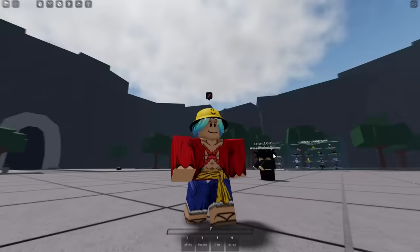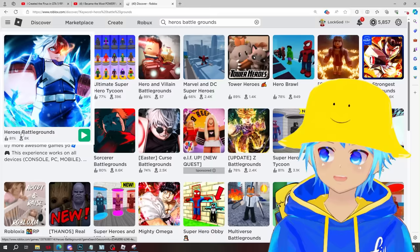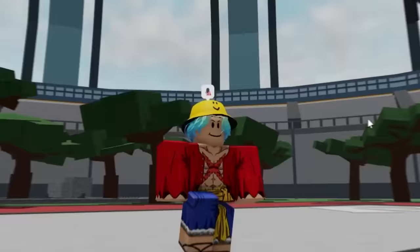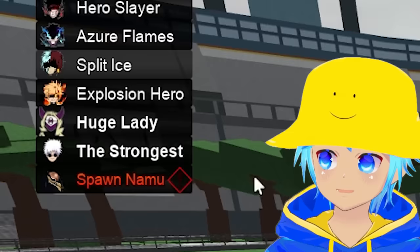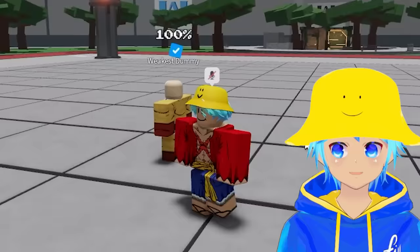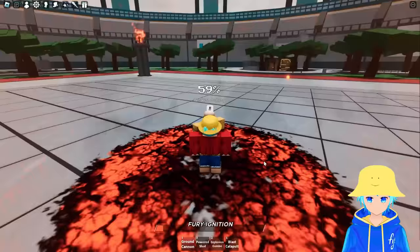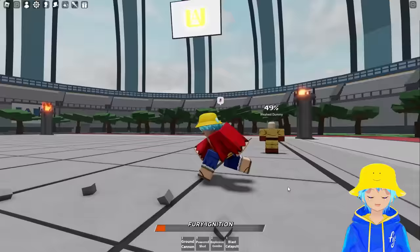Moving on to game number two - Heroes Battlegrounds! Private servers are free. For characters we got Explosive Hero, Huge Lady, and what looks like The Strongest. Let's start with Explosive Hero at early access - judging by the picture that's Bakugou from My Hero Academia. First move Ground Cannon was underwhelming, second move Power Shuttle is cool. Early access means this will eventually be free-to-play.